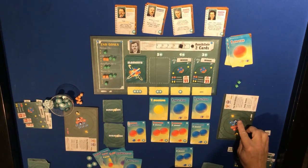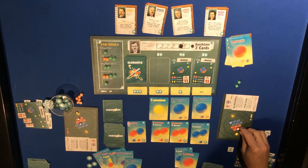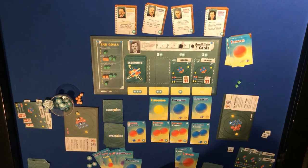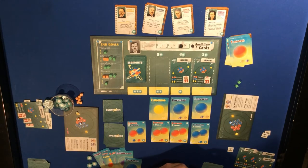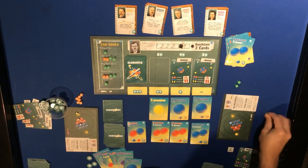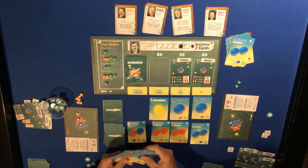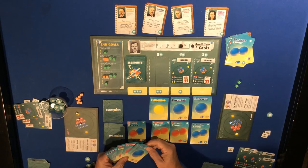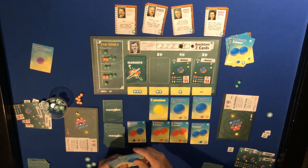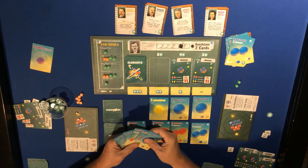Two more neutrons and one more proton. Push me up there. The last card will just be for energy. This player can discard one because I played Marie Curie, so they discard that one, draw back up, and get another down quark.